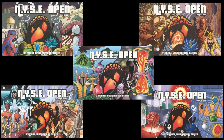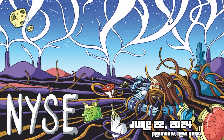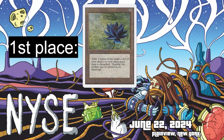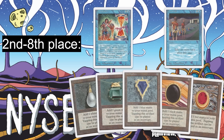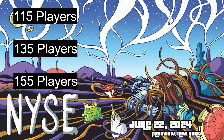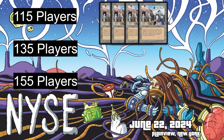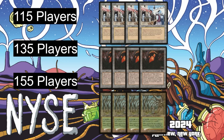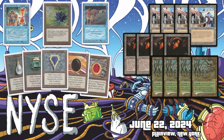The NYSE Open is a prestigious long-running Vintage tournament based out of New York City, returning June 22nd, 2024 in Plainview, New York. This fifteen-proxy event has a five-hundred dollar entry. First place gets a Black Lotus. Second through eighth place get Time Twister, Time Walk, and all five Moxen. At 115 players a Bazaar of Baghdad is added; at 135, four Moxen Workshops; at 155, four foil Gaia's Cradle. This prize pool is better than Eternal Weekend. Sign up on Melee.gg or use the link in the video description — I'll see you there.